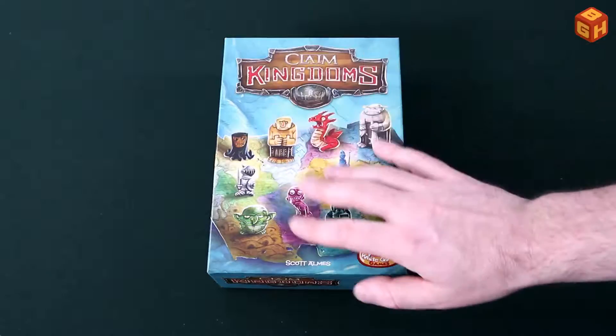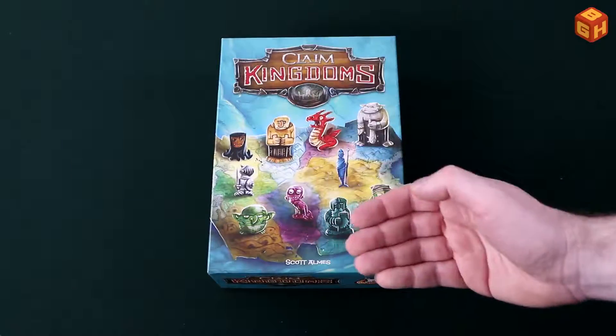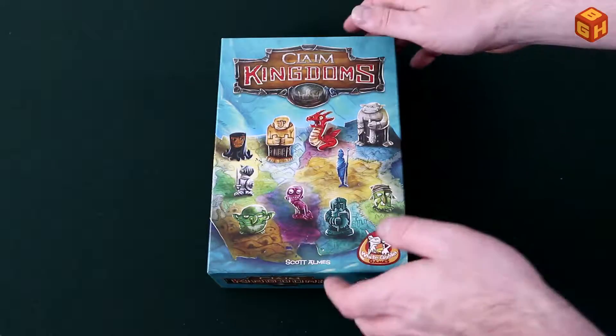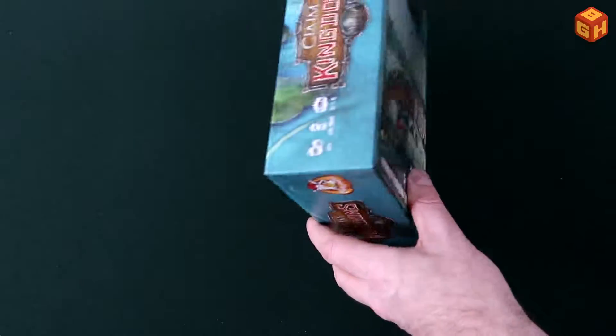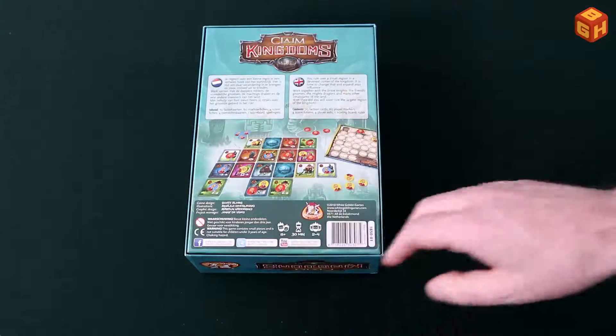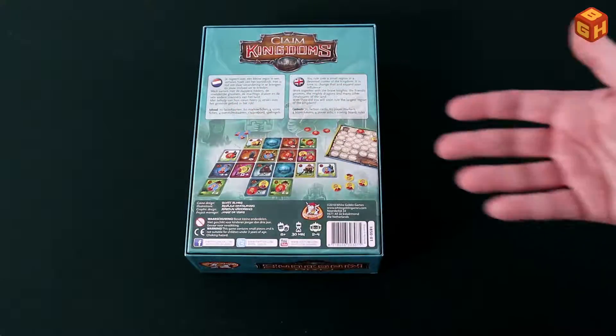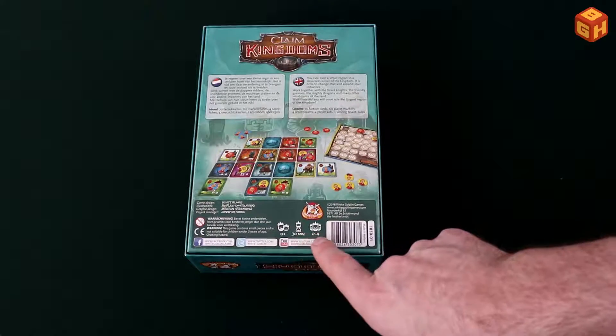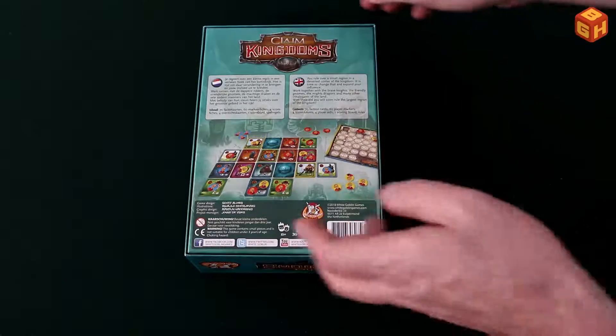Let's take a look at the box. Claim Kingdoms has great artwork on it with all the factions — it's pretty cool. On the back you can see the game in play with the components and a bit of text explaining what the game does. Ages 8 and up, 30 minutes, two to four players by White Goblin Games.